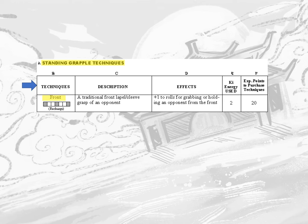The description is an explanation of the action to occur during a technique's use. The effects describe how the technique will affect a target and any other status effect from said usage. Key energy used informs how many key energy points are needed to employ the technique, and experience points to purchase technique indicates how many experience points are needed to purchase and add the technique to a character's martial repertoire.